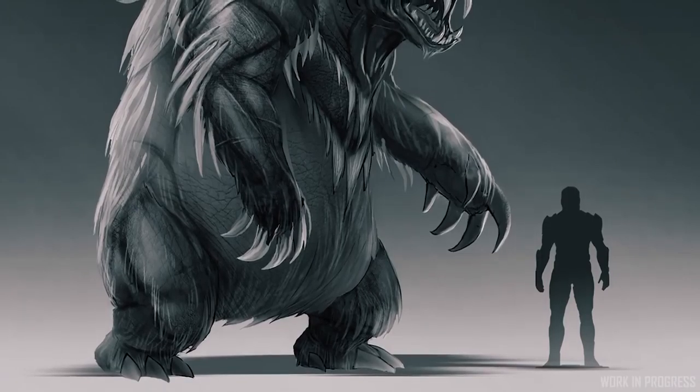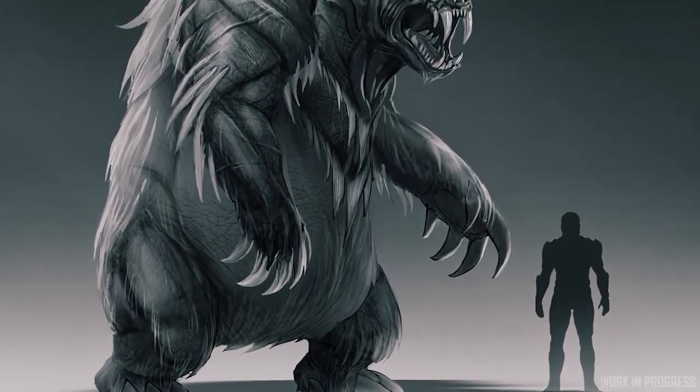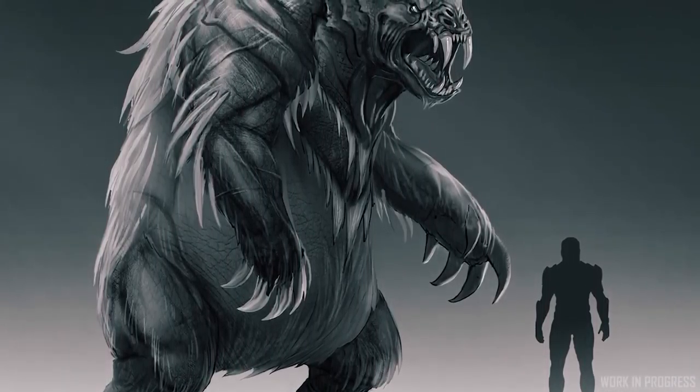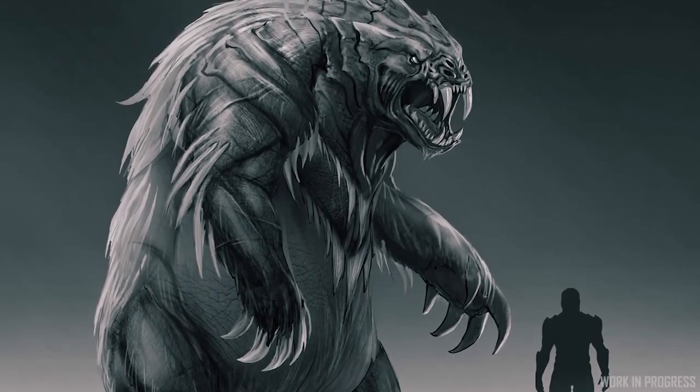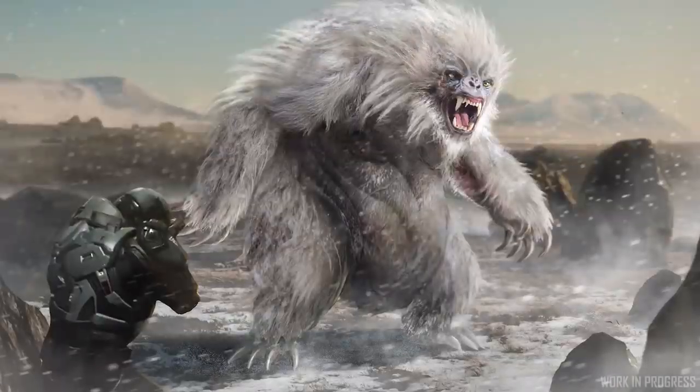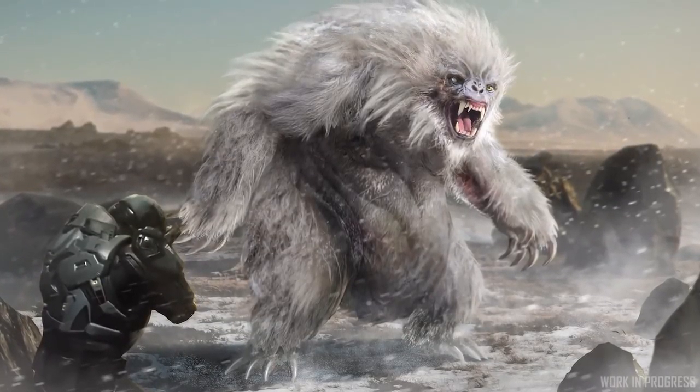The second creature we wanted to focus on is one you would find on the planet Microtech. Microtech, being a terraformed world, has an appearance more like Earth, where you see pine trees and things like this. So we took a much different approach to the way we designed that creature. This creature is more of a result of maybe some genetic manipulation of different DNA from Earth creatures, so there are some more familiar elements to this animal.